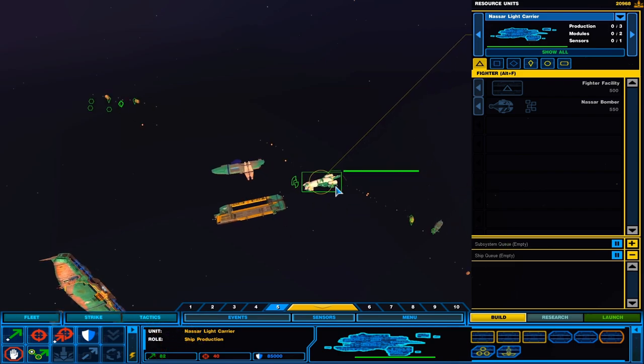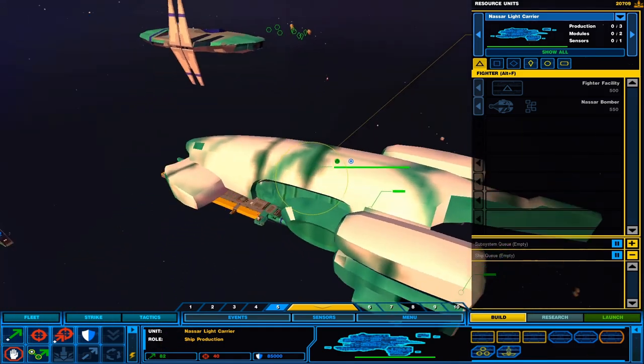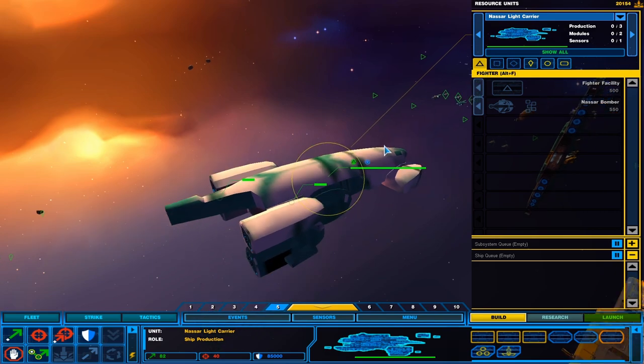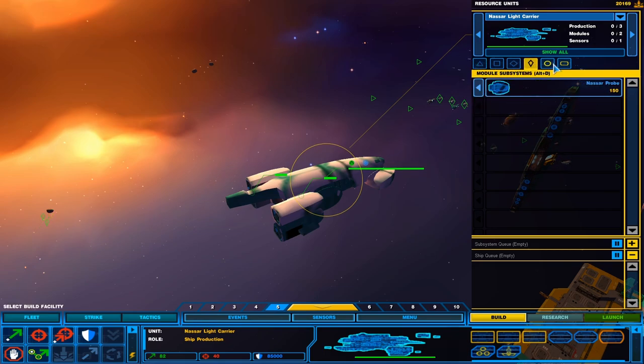New construction options available — there it is: the Nassar light carrier. I like its engines. So this is from the Nassar fleet, which I'm not too familiar with, but you can build fighters, corvettes, frigates, and there's a research module on it.